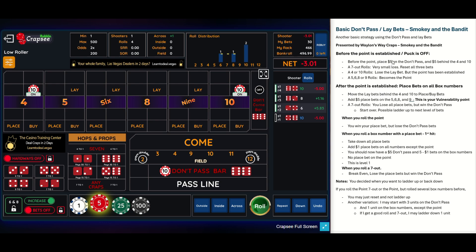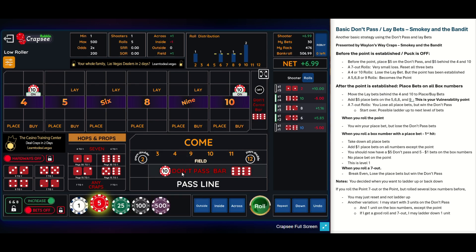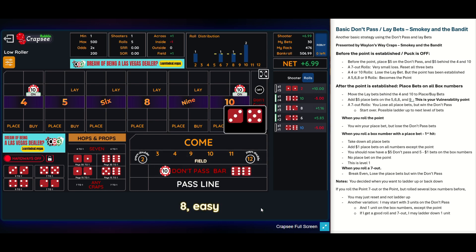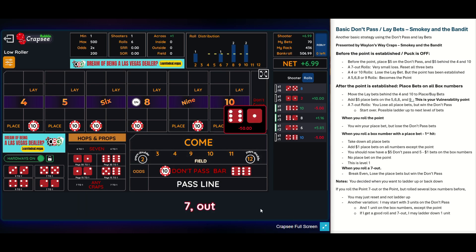It should say place one unit and one unit behind the four and the 10 — now we're going to two units. There's a two, so that's a bonus: twos and threes win on the don't pass. Seven and 11 lose, and you bar the 12 as a push. There's an eight — the puck moves to the eight. I'm now going to pull these lay bets down to buy bets and add place bets on the remaining numbers. Now I've got $60 in place bets protected by only a $10 don't pass — this is the vulnerability spot. I need to avoid the seven... and there's a seven.